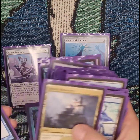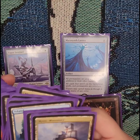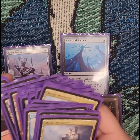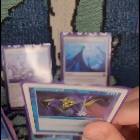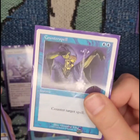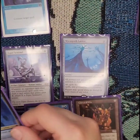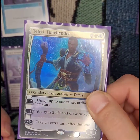You'll notice we got some artifact lands in there, and that's because I need Metalcraft for one of my spells or one of my permanents. But you got the good old counterspell. We got Teferi the Timebender — ooh, he's foily.